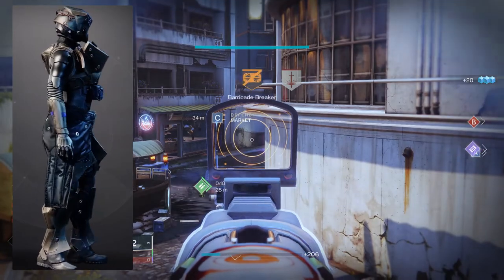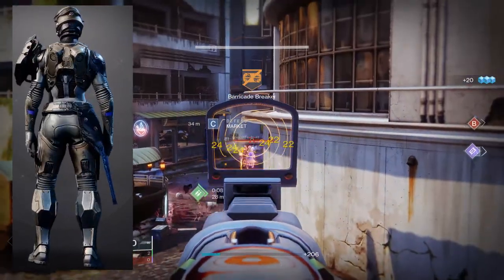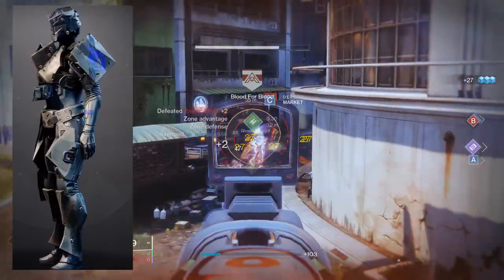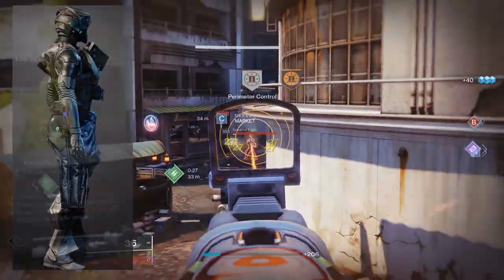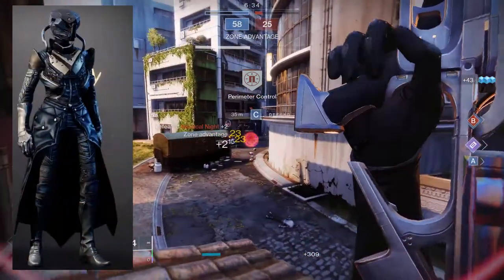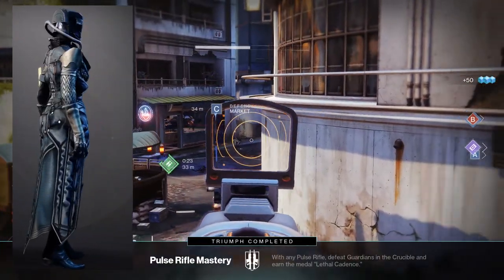For the Titans, I would say the chest piece is probably the best piece from the whole set. The boots are also pretty good. I think the boots and the chest piece are the only good pieces from that set.